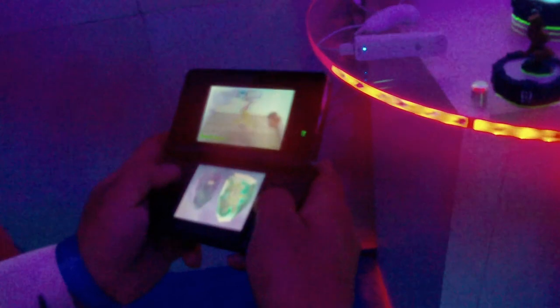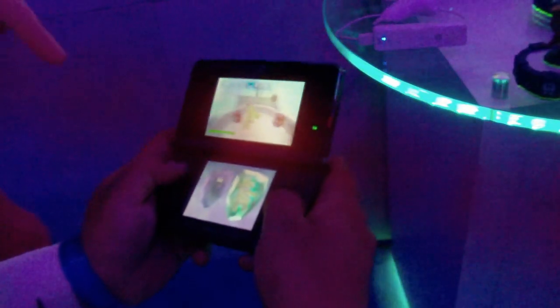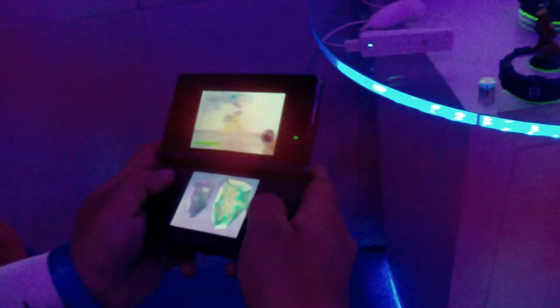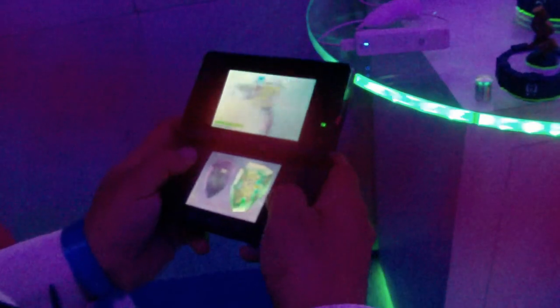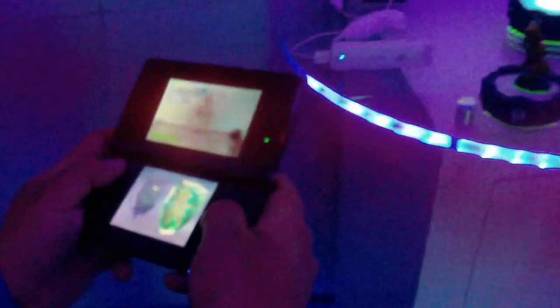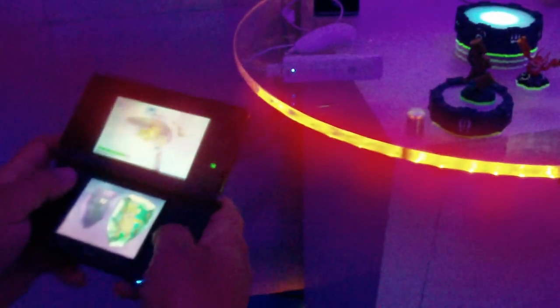Dark Spyro died, so you're going to need to collect 30 of those vials in order to bring him back. The rest of the time you'll have to play as Stump Smash. Unfortunately, Stump Smash isn't really the best jumper. If you can manage to collect three more Radiance, you can bring back Dark Spyro.